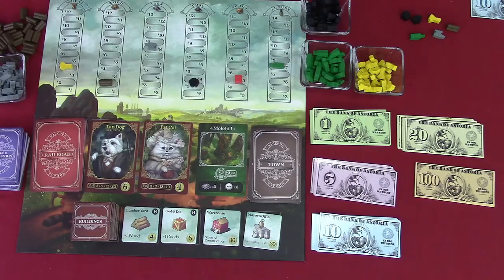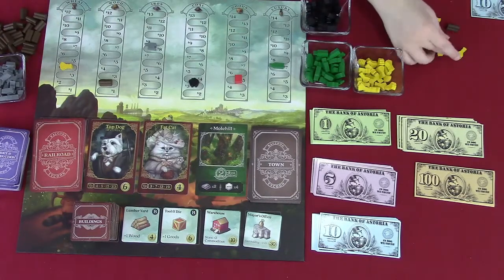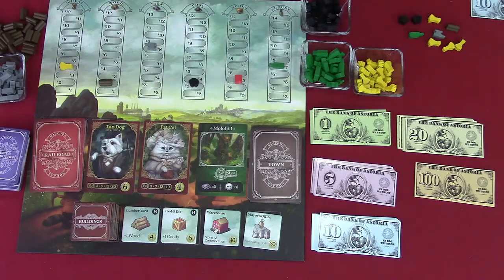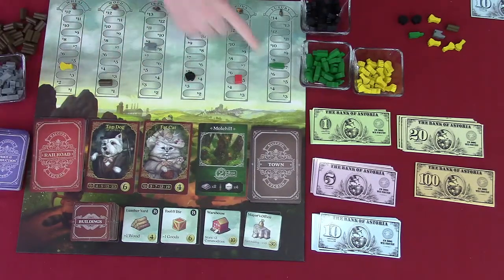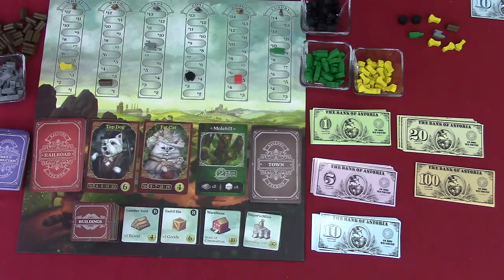Jordan plays a price and production card and counts her commodities — she has nine. She asks if there's a limit. The limit is 12. She plays the card, gets three wheat and that's it. Kevin explains: you can only produce three items per card, and with the commodity limit, she just picks the three wheat. The coal price goes up and luxuries go up by two.